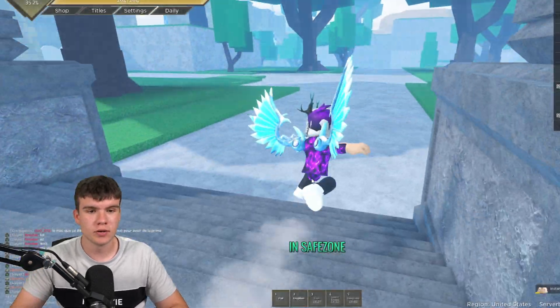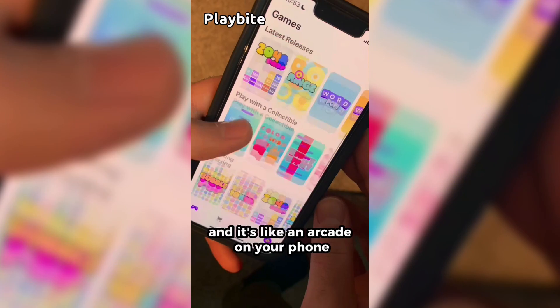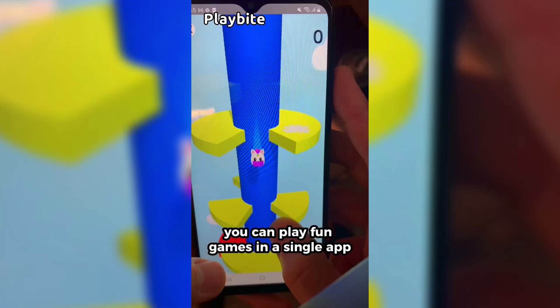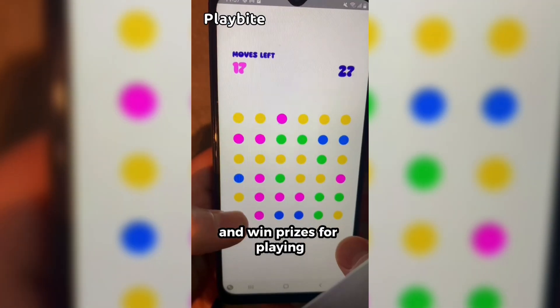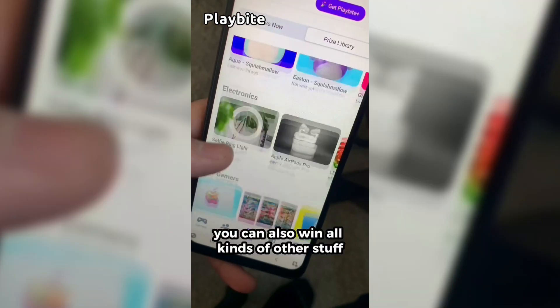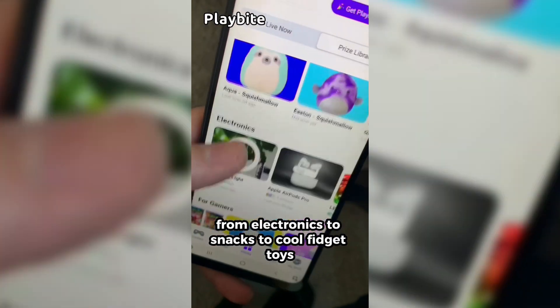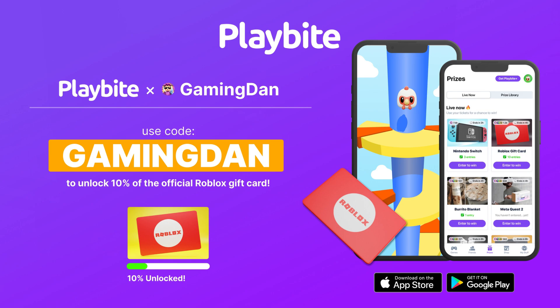I've got a bunch of working codes to show you. We might as well just redeem all the newest codes right now. But if you are ever in need of Robux, go ahead and download this app called Playbyte. It's like an arcade on your phone where you can play fun games and win prizes, including official Roblox gift cards, electronics, snacks, and cool fidget toys. Download Playbyte today, linked down below, and use code GAMINGDAN. By doing so, you'll be 10% of the way to earning your first $10 Robux gift card.